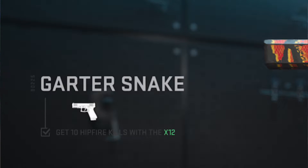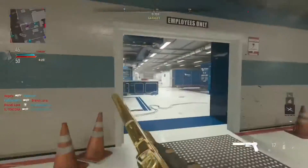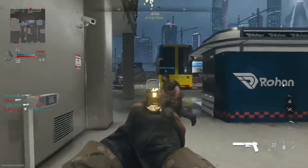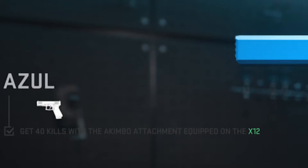The third challenge, Garter Snake, is unlocked at level 13 and that's to get 10 hipfire kills. I would probably just skip this challenge for now, because when you find out what the last challenge is, you'll get the hipfire kills regardless.